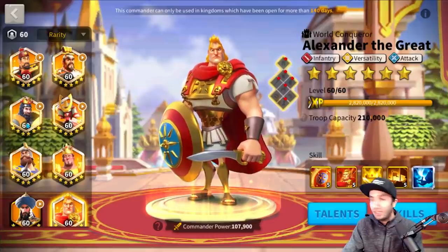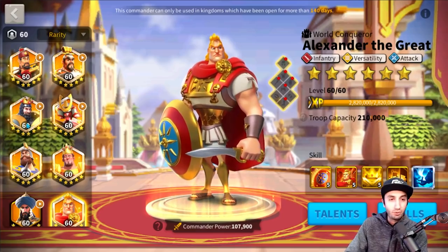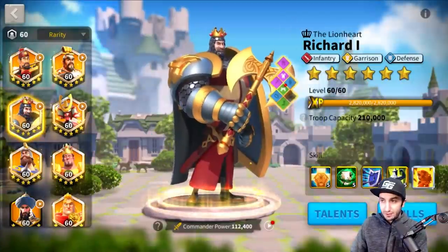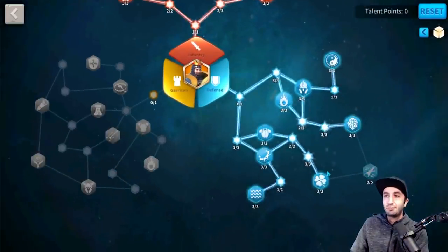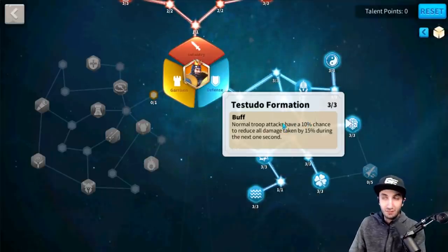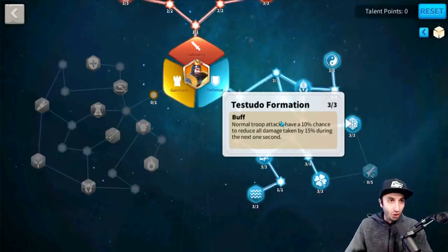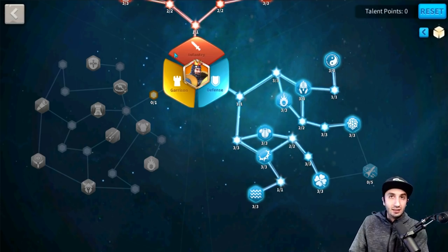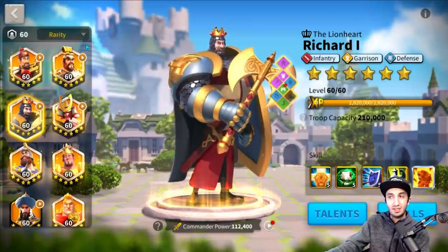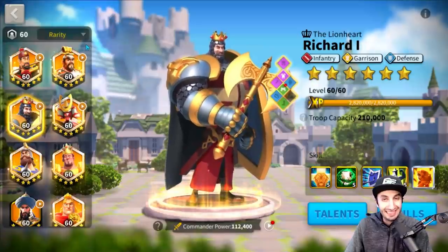There are plenty of reports out there that'll prove the case. Obviously reports won't be 100% identical because each tree is different and has things like 10% chance procs, meaning each report will differ slightly and you'd need a huge number of reports to get a median result. But try it yourself — see what works better for you, Alex-Richard or Richard-Alex. If your Richard is set up correctly and you have the gear on him, you should be seeing much better results than an Alex-Richard.